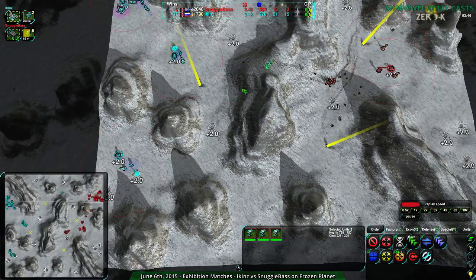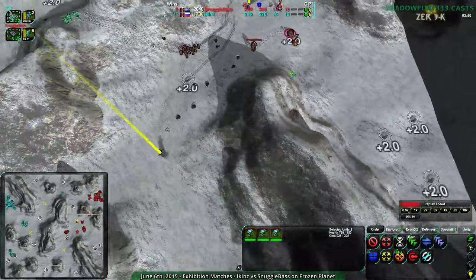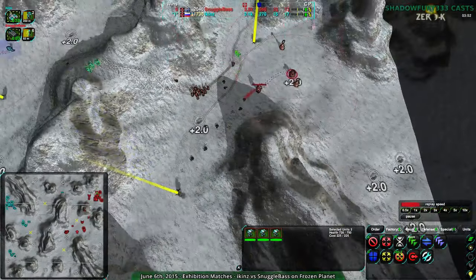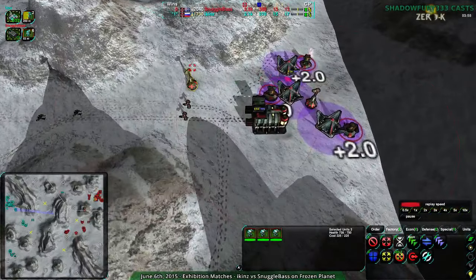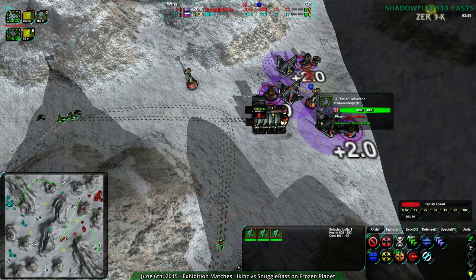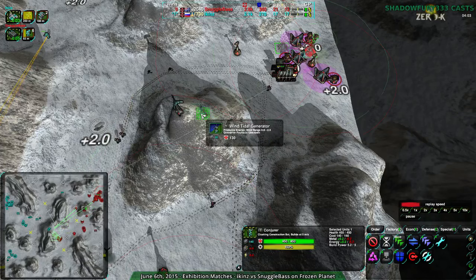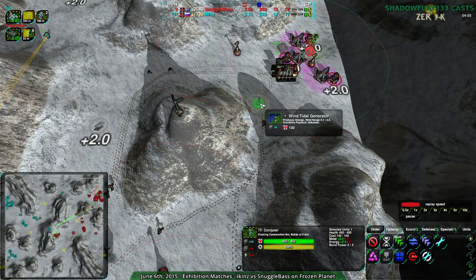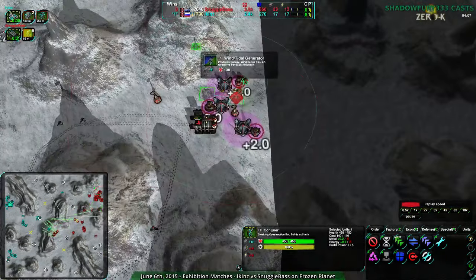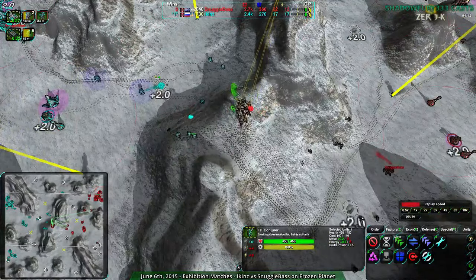Ikens does have the economic advantage. Snuggle Base is reclaiming first — not a bad idea. They do need more energy and they are building more solar collectors. On this map, wind generators at the hills are 0.9 to 2.5, and on the ground 0.1 to 2.5 — so this map actually makes wind generators very cost-effective, but there's not a whole lot of space to build them cost-effectively.